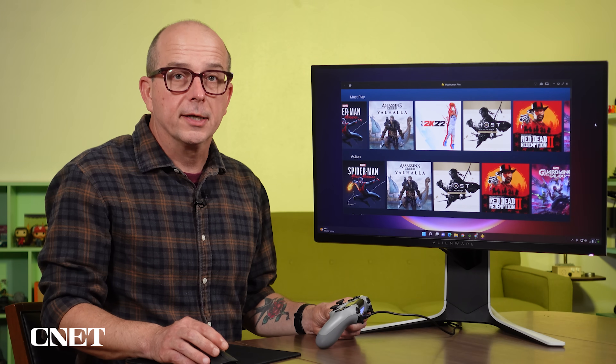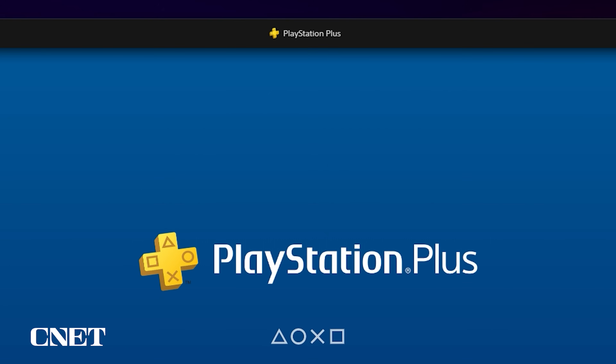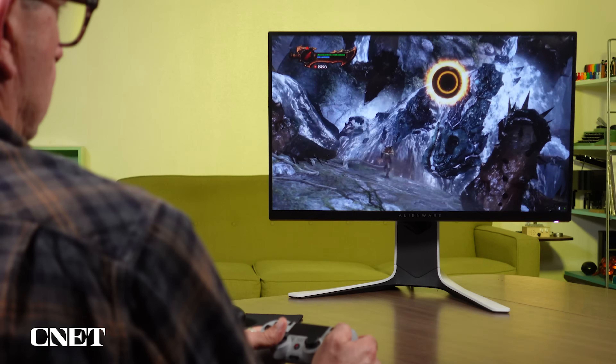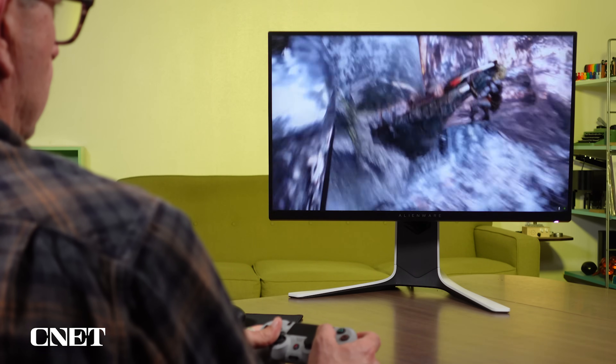When your controller is connected, you can use it to navigate the app interface by clicking this button up here. Or you can continue to use your mouse and keyboard to find the game you want. Unfortunately, you can't use the keyboard and mouse to play games. I'm more of a console player than a PC gamer, so that's not a big deal to me, but I can see a lot of people being frustrated by that omission.